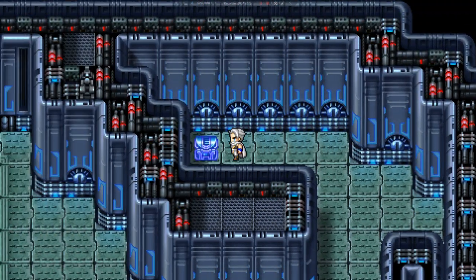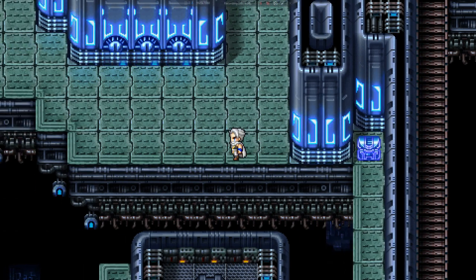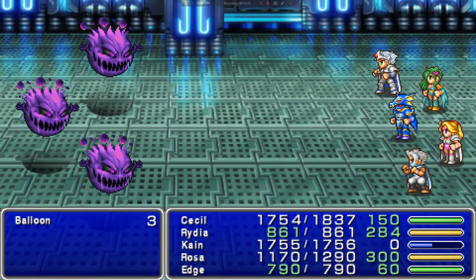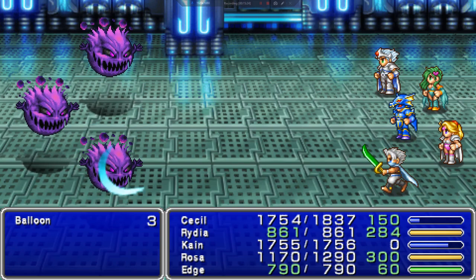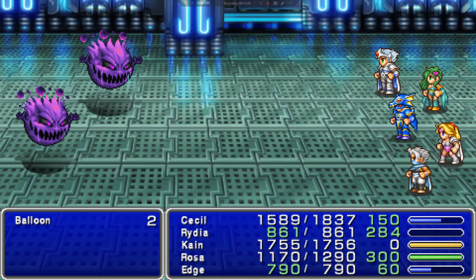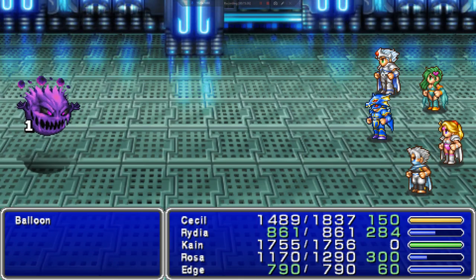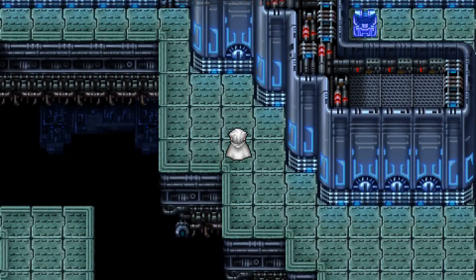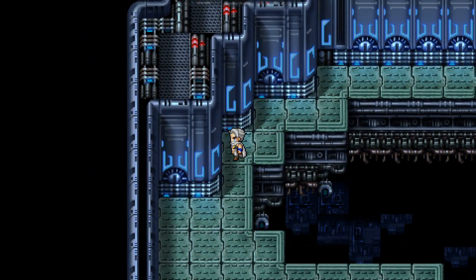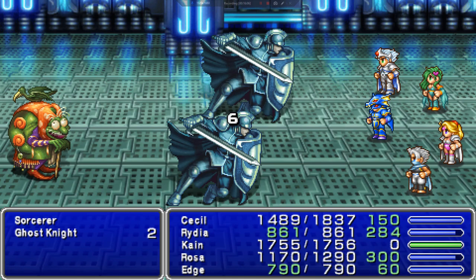Let's go get this one here first — should be a Unicorn Horn. We can't get that one. Southwest — and oh, Balloons. So these are the Balloons. It was a Mystery Egg that turned into a Lamia. We got new guys — Ghost Knights and Sorcerers.